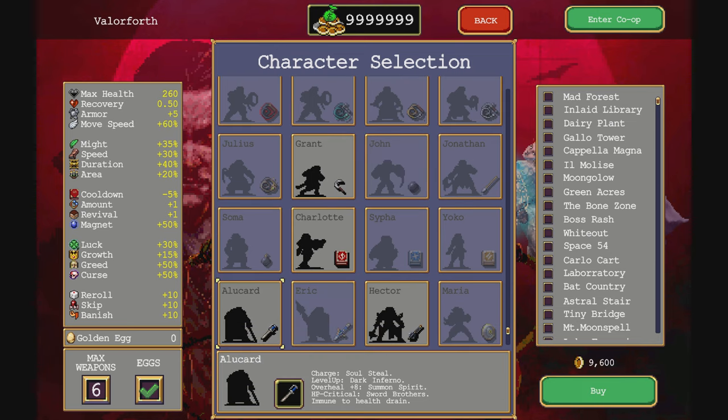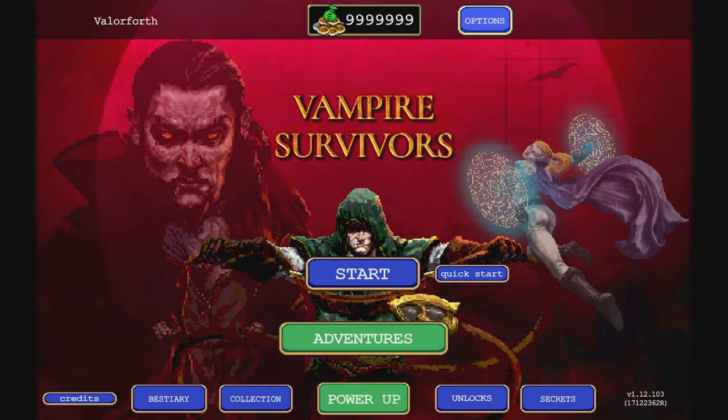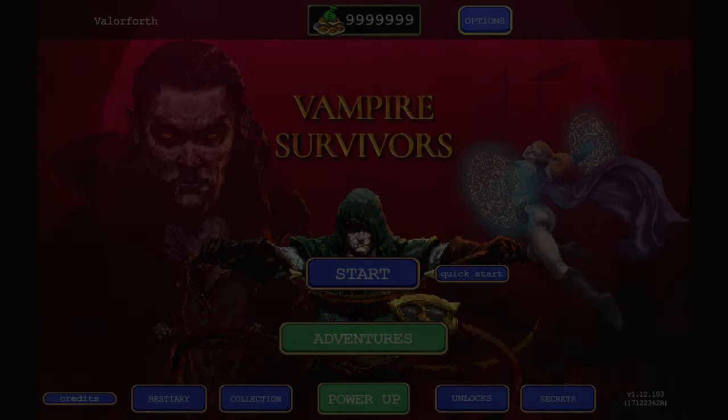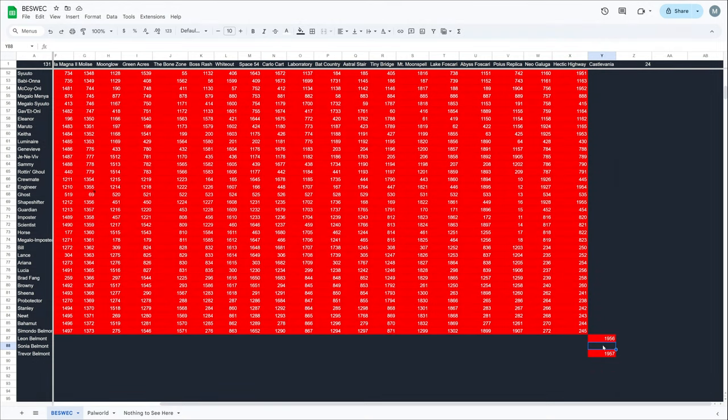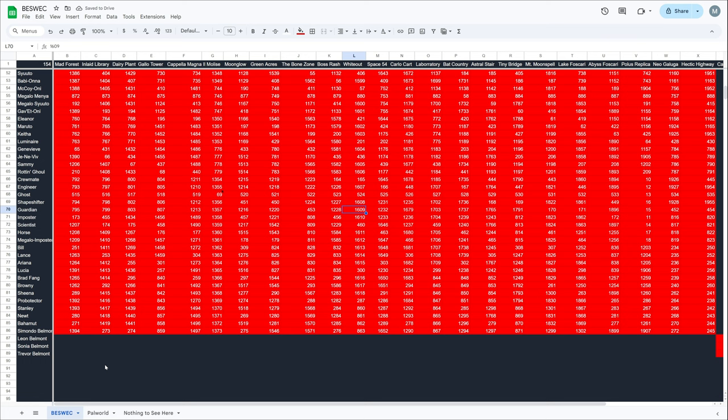Alright, that was fun. Next up — it's gonna be Alucard because I need to get the Alucard Sorb evolved. The Jet Black Whip — that's probably Christopher's, right? Well, next up it's time for a vampire to actually show up in Vampire Survivors. That's another section of the Bezwick — 1,900 hit with Sonya Belmont complete! The original progenitor of the line before Leon.